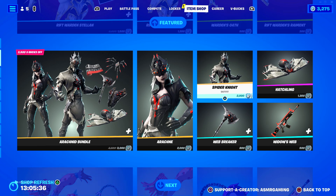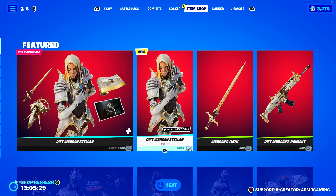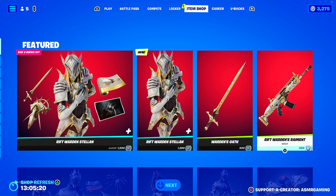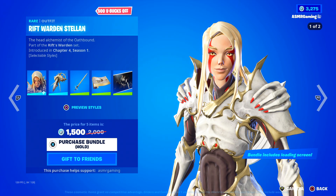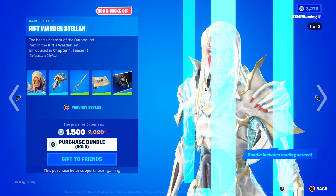You usually don't see this set that often — that's actually pretty special seeing that today. And brand new skin: Rift Warden Stellan. Wow, that looks awesome. We're gonna check out that new skin. If you are picking up anything on the Fortnite Item Shop today or on the Epic Games Store, be sure to use code ASMRGAMING. So let's check out the new skin — Rift Warden Stellan, the Head Alchemist of the Oathbound. That's actually pretty awesome.